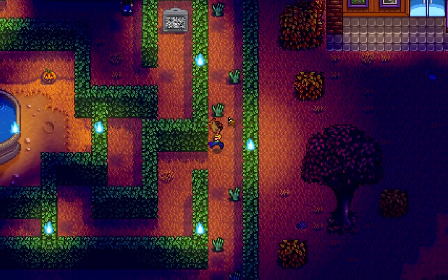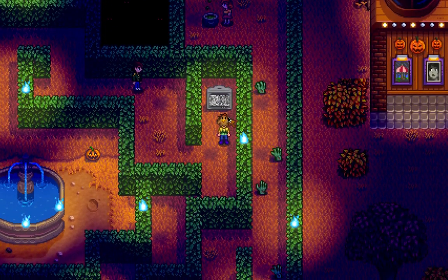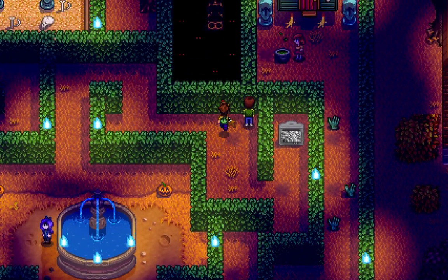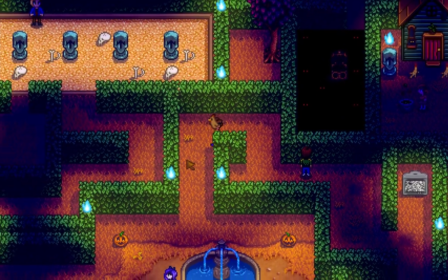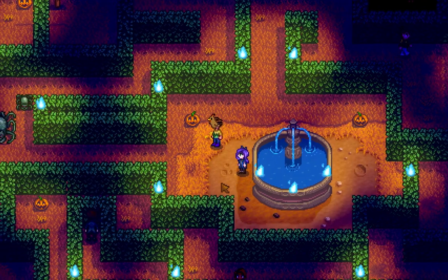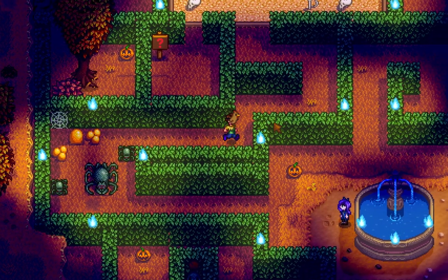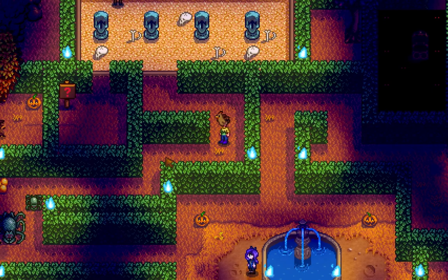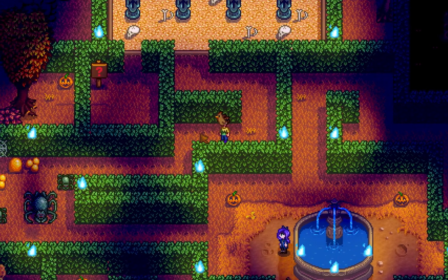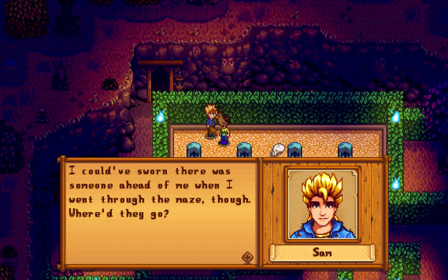I wish Concerned Ape had made some more secrets. Sam is still trying to look at that thing but he doesn't bother to go over there. Some spiders — what is this orange stuff? There's a cobweb there. I noticed there are some footsteps or holes in the ground — is that like a clue?